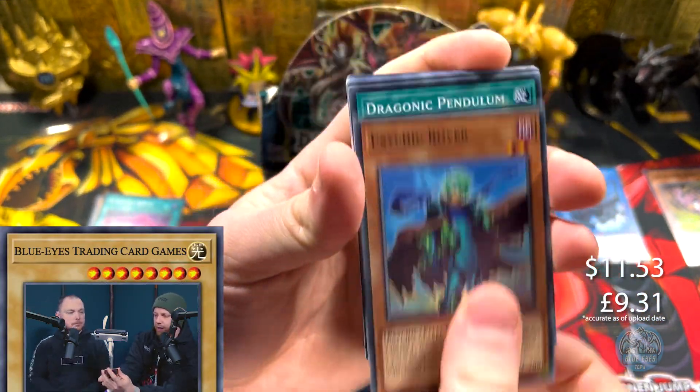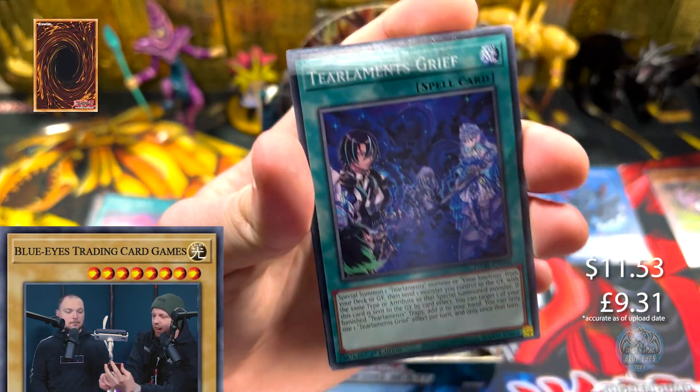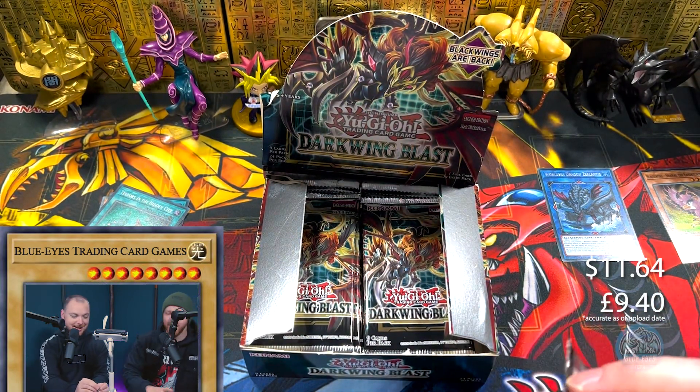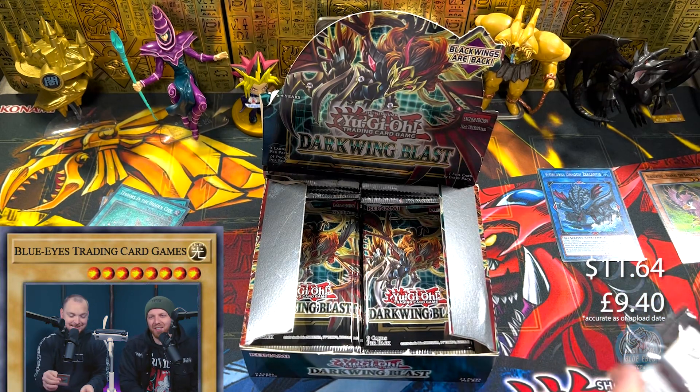Pack number five. Give us a starlight! Still haven't pulled one. It's a super — Terra something. We are also on the side quest of: give us a starlight, please. We're forever hunting those starlight rays, guys.